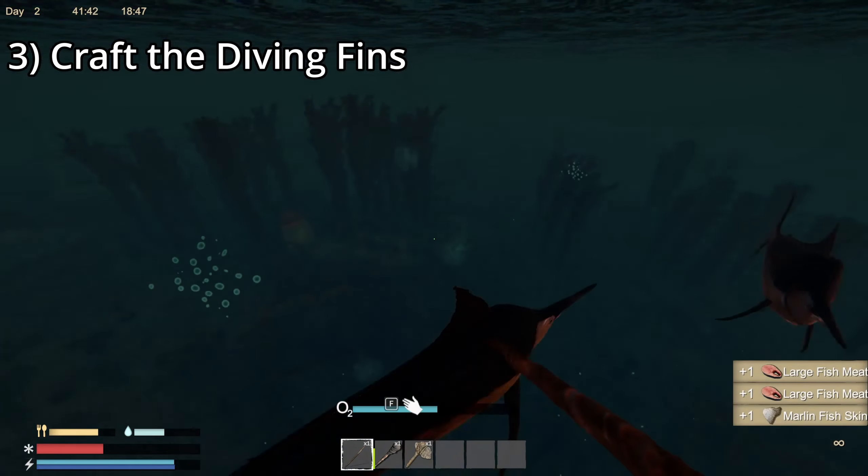Tip number 3: Craft the Diving Fins. The diving fins allow you to swim faster underwater, which means in the normal breath that you have, you can go and grab more scrap and more resources from underwater. To craft the fins, you are going to need Marlin Fish Skin. So go grab yourself a weapon and get down to the ocean and go find some. Just remember that the fish you are looking for have the big, long, sharp, pointy noses.